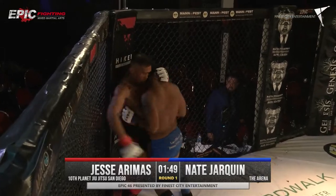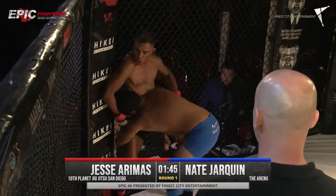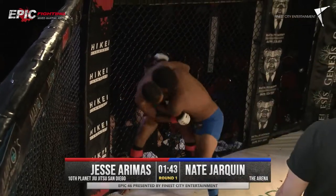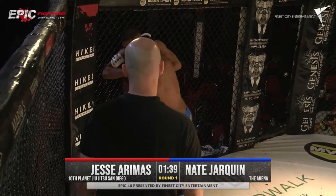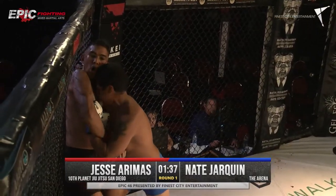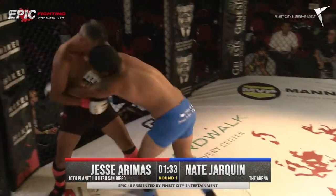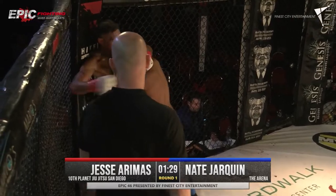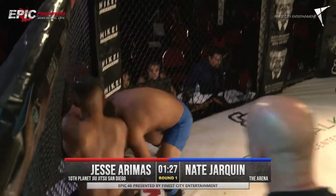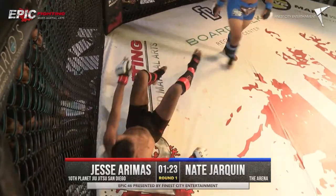Nice knee from Jesse. Jesse's trying to create some space by getting his leg in, looking for that underhook. Good takedown defense by Jesse. Nasty Nate just relentless like a wet towel — he's got a great head position. That's what's keeping him in that position. Good pressure. Jesse trying to get off the cage. Nate is smaller, but he knows how to use his weight, and he got a solid takedown.